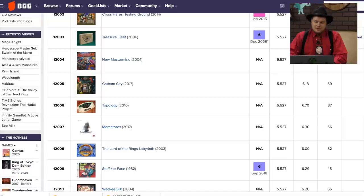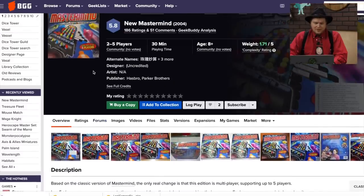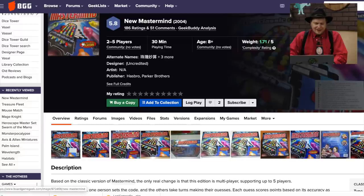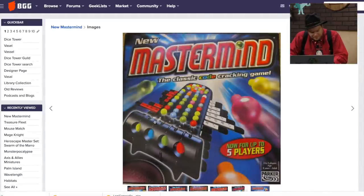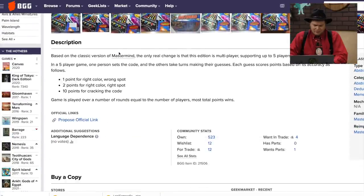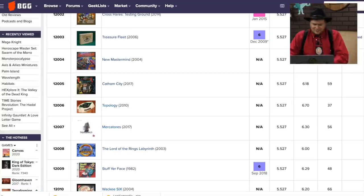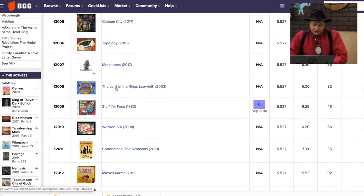New Mastermind 2004 — I've actually been playing quite a bit of Mastermind lately. This version you just pull out things on the different sides, and it's for up to five players. I know I talked about this one in the past. Mastermind is a one-player game.